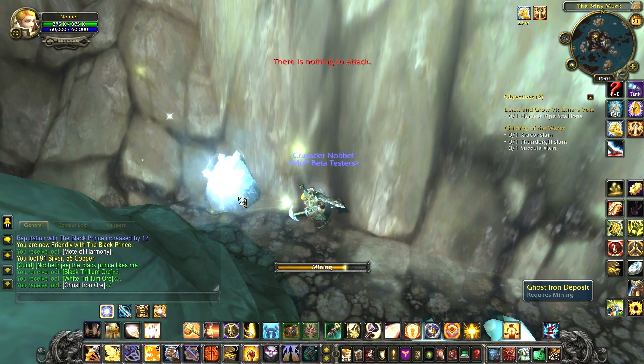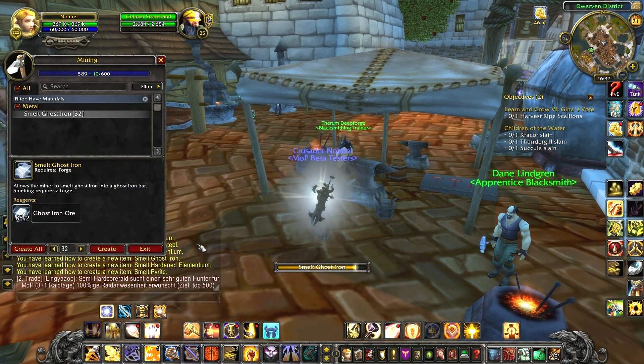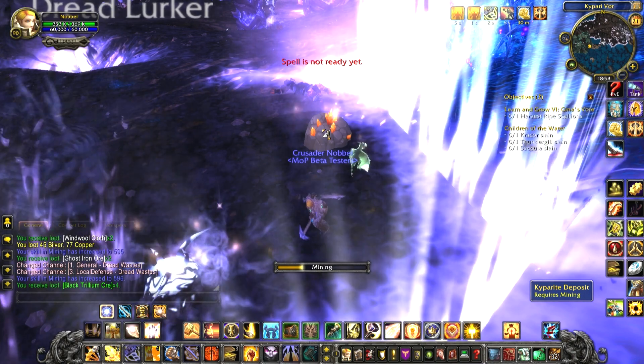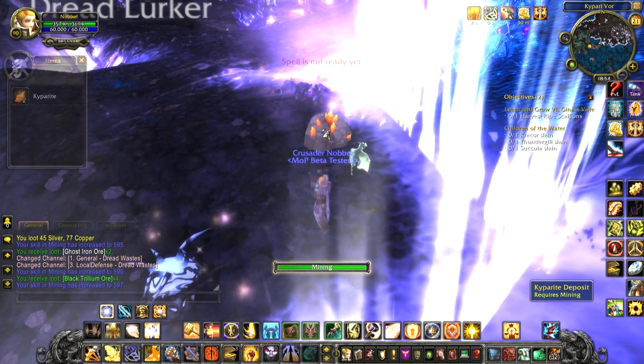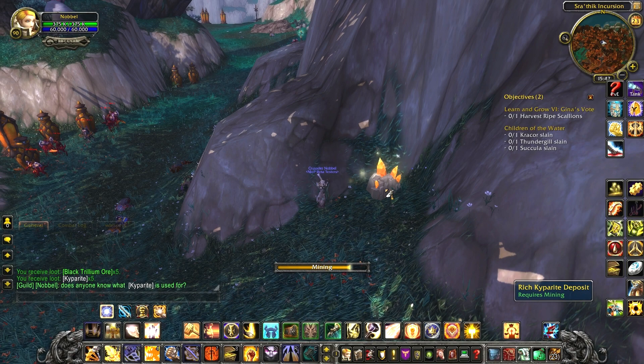Ghost iron ore, which comes out of a ghost iron deposit or a rich ghost iron deposit. Two ghost iron ore make one ghost iron bar. You have kuiperite, which comes out of a kuiperite deposit or a rich kuiperite deposit. You can't melt kuiperite into a bar, neither do you have to.